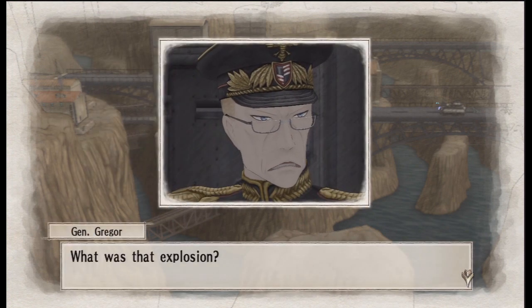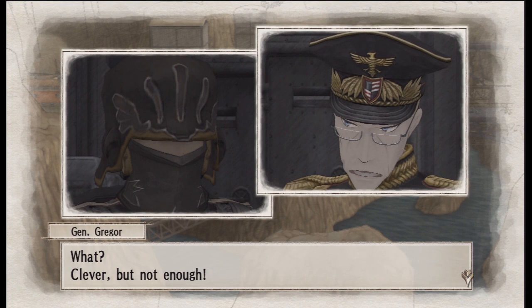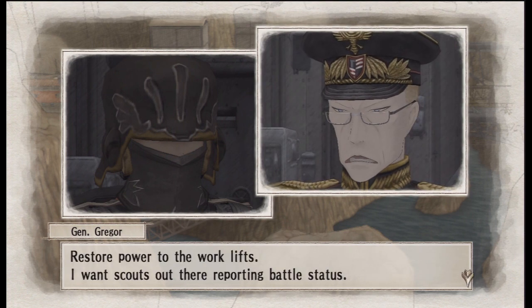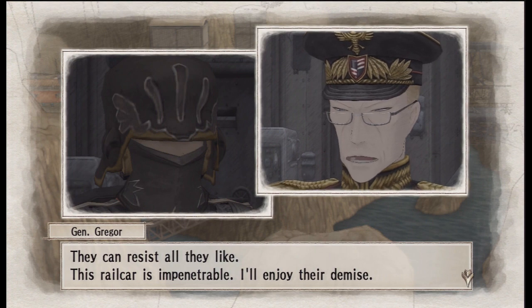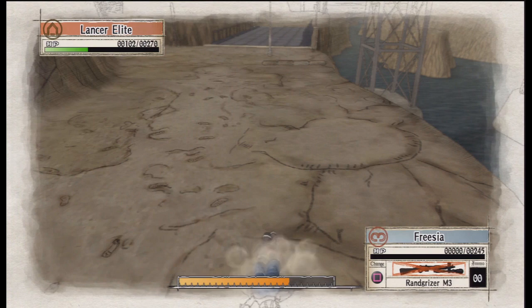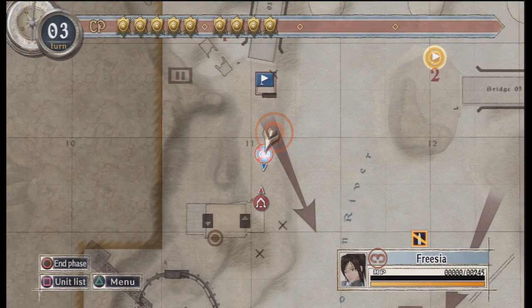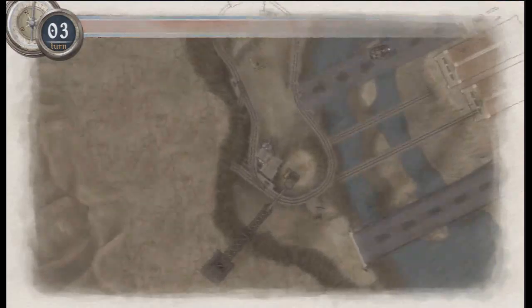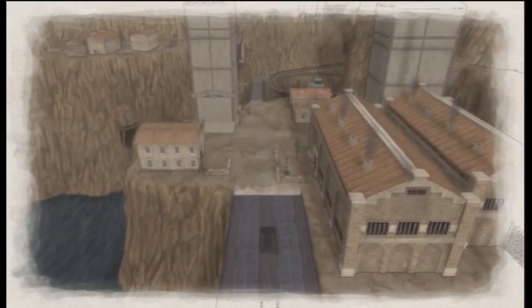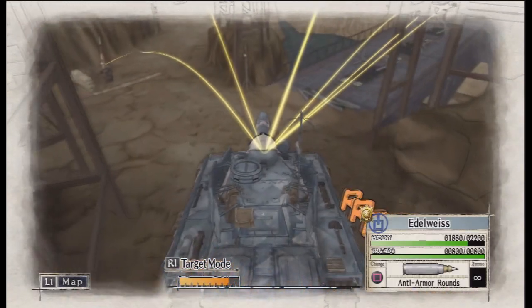'What was that explosion?' 'The Gallian forces appear to have bombed the north-western route.' 'Restore power to the work lifts. I want scouts out there reporting battle status. This rail car is impenetrable.' Right, can you get Frusier into position? The train was there, wasn't it? That's not a massive problem. As the game is showing us, our objective is that lift - that's where we're going to be heading. It's quite a long way to go as well, so we've really got to get a move on.